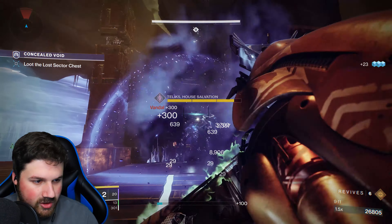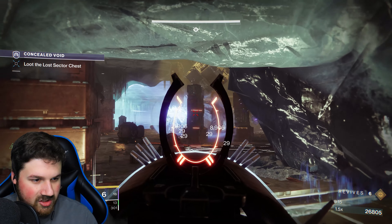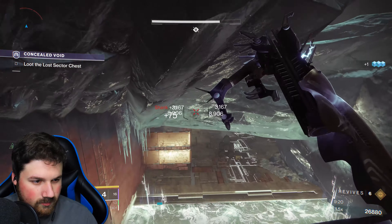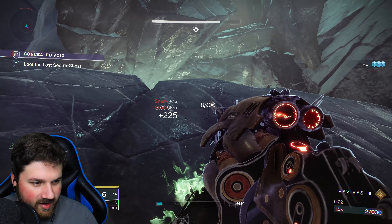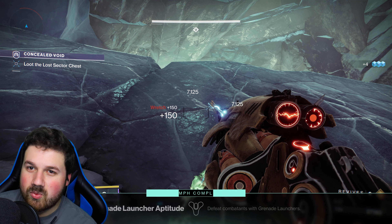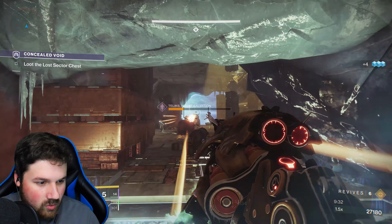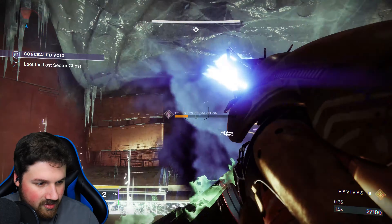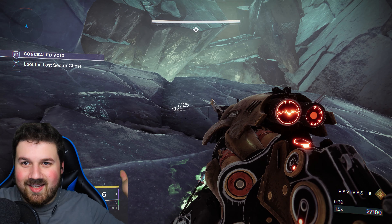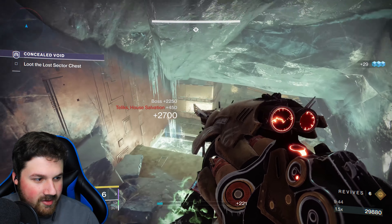Quite literally, just throw your Anarchy shots and then run away — literally as simple as that. Just watch his health go down. He's dying — look at the numbers in the background. We're not even doing anything; you can have a sip of your water or a snack. Just keep doing that — that's literally all I did. I know my light level plays a role, but this is exactly what I did.